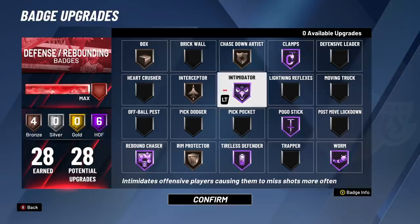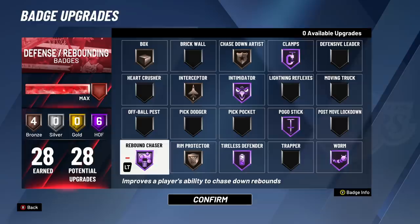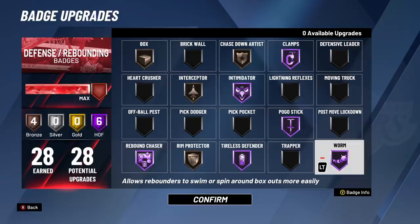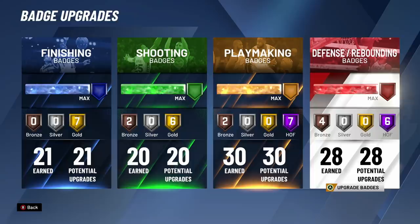28 defending and rebounding badges: intimidator, clamps, pogo stick, tireless defender. Combined with maxed-out rebounding at around 93, we have Hall of Fame rebound chaser and Hall of Fame worm. As an iso player, when I kick to the corner I want to grab the board — even if I'm boxed out, Hall of Fame worm lets me swim around and snag it. If I had maxed out steal instead, I'd have had 30 defending badges and 101 total badge upgrades, but I'd rather have maxed rebounding.